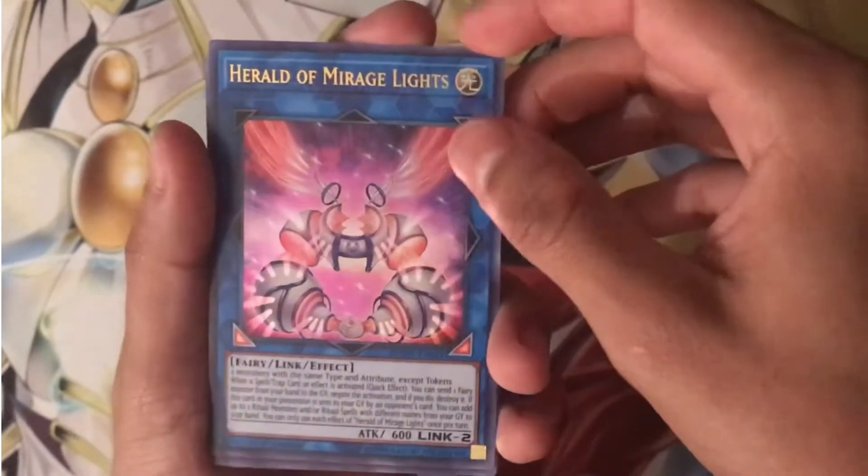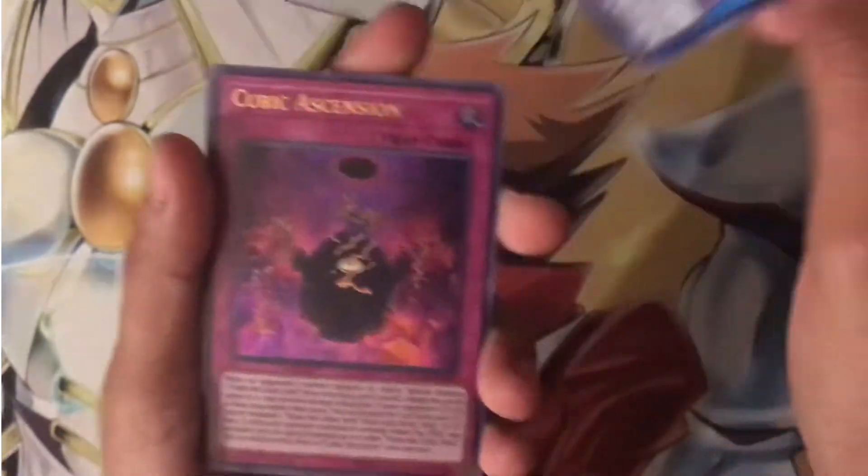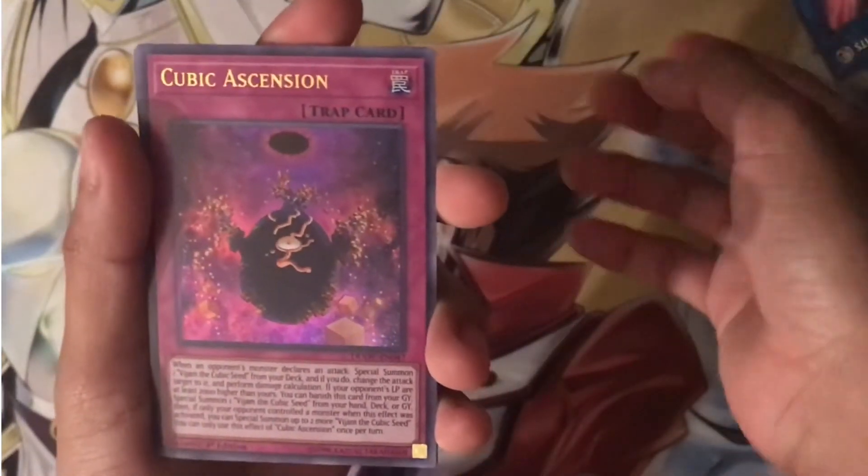Alright, so we started off with Herald of Mirage Lights, and — oh — a Cubic Ascension. Nice.